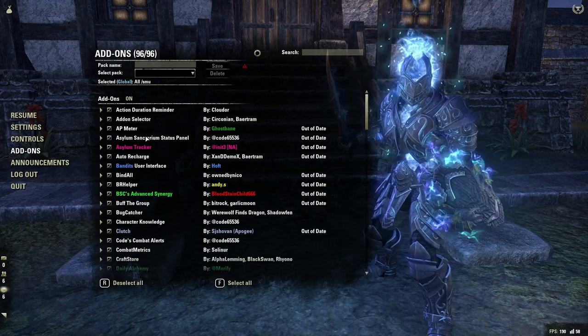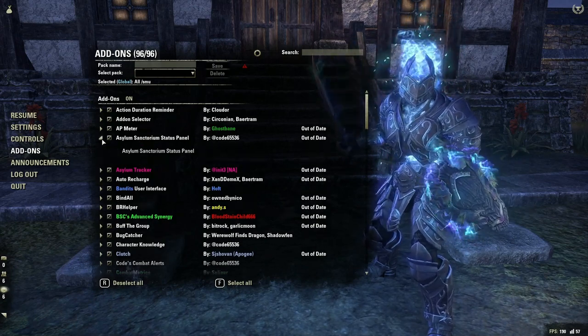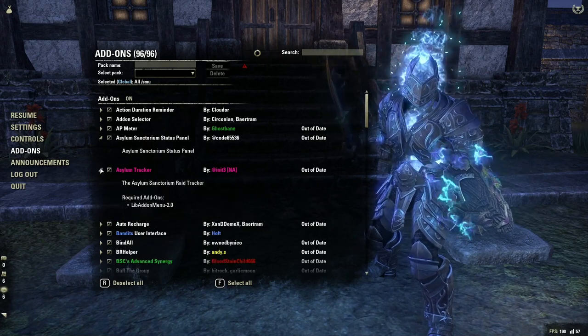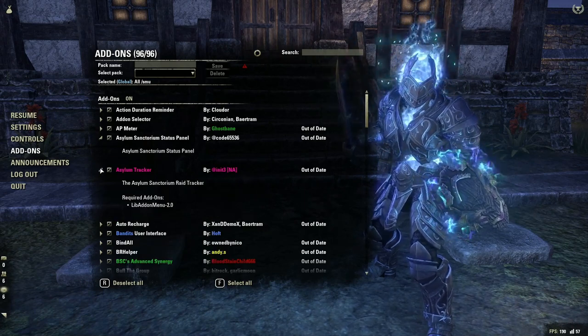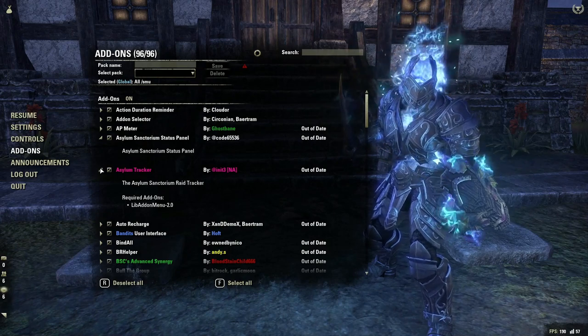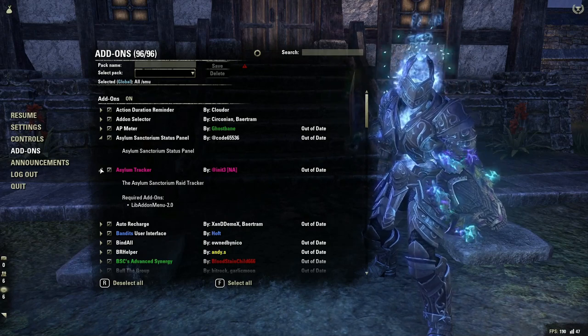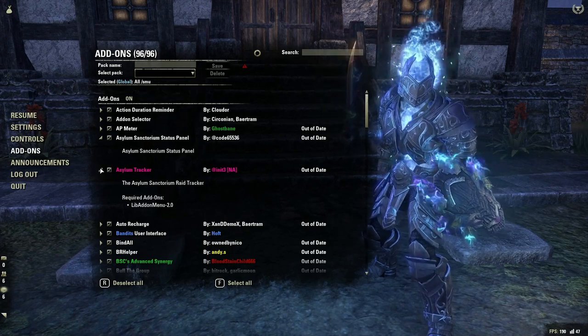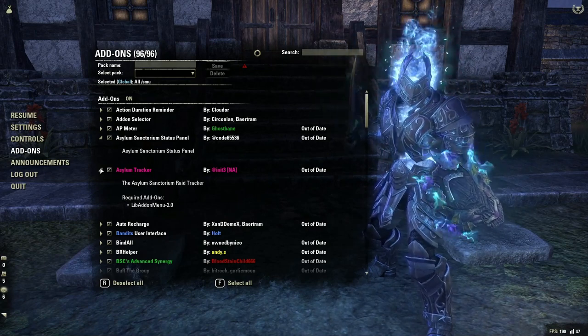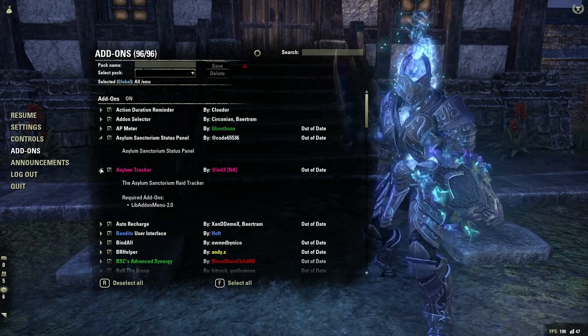The important ones for trial. Asylum Sanctorum has two nice add-ons: Asylum Sanctorum Status Panel and Asylum Sanctorum Tracker. The Status Panel is going to show you the timers on the mini bosses — it'll show you when they're going to do the different mechanics. It'll show you when they're dead, when they're going to come back alive, when they're going to jump, when they're going to do the poison cone. A lot of things like that.